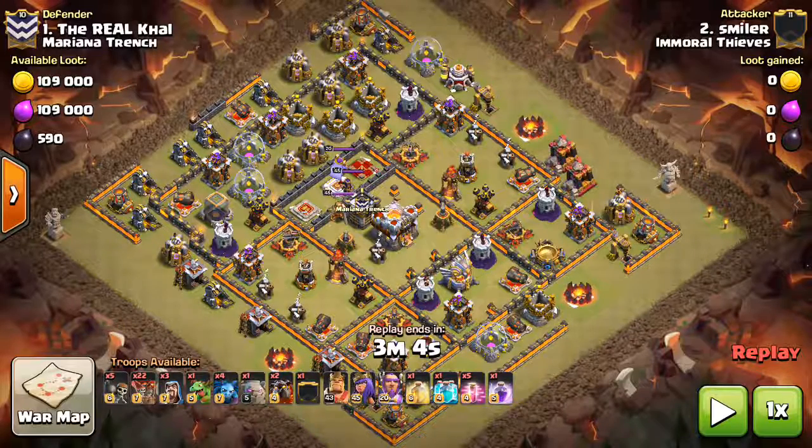Hey guys, what's up? I'm Zach DeTron here from OneHiveGazette, with the next video — a Town Hall 11 video. We're talking about pretty much the only viable Town Hall 11 attack strategy for three-starring other Town Hall 11s. This is Smiler from Immoral Thieves taking on Mariana Trench. They had a random matchup earlier this week and are going against each other in the CWL league this weekend, so bases that were already three-starred can't be reused, which allows me to show quite a few of these bases.